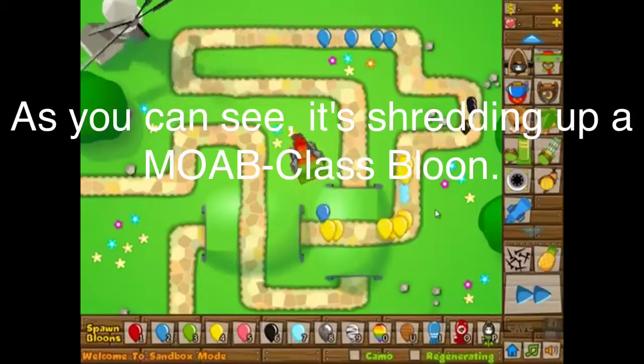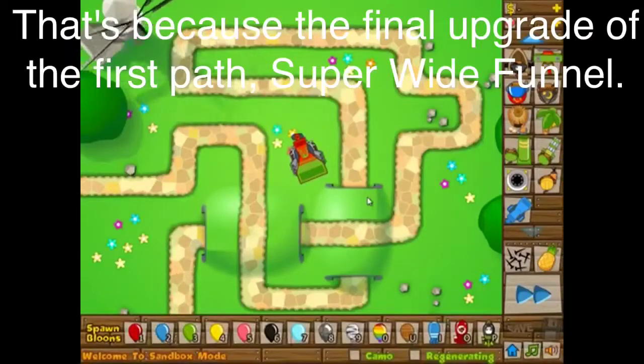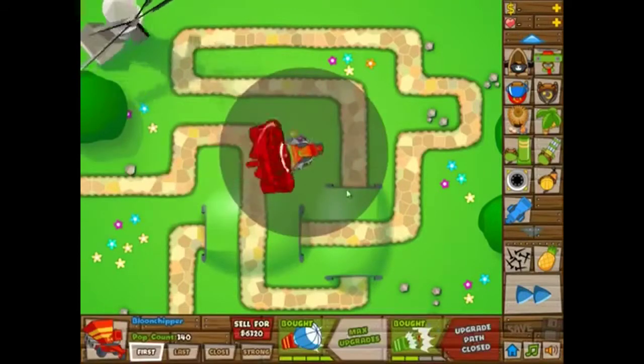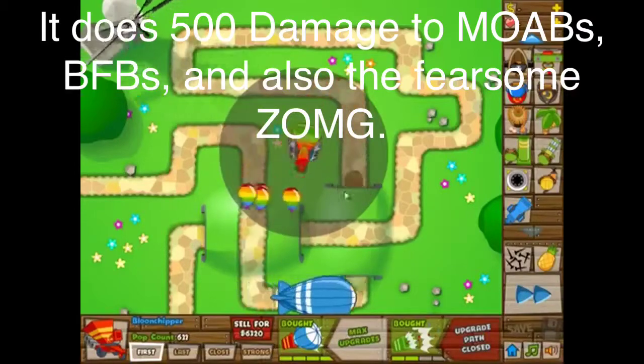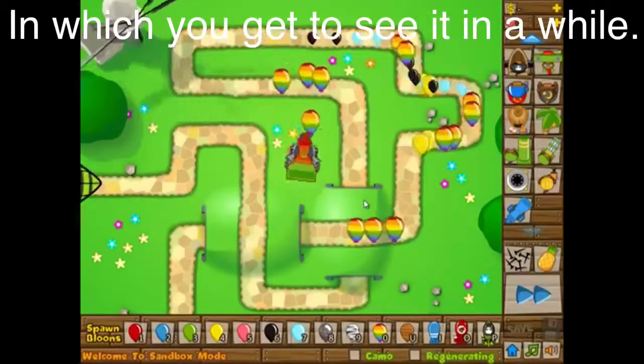As you can see, it's shredding up a MOAB-class balloon. That's because the final upgrade of the first path, Super White Funnel. It does 500 damage to MOABs, BFBs, and also the fearsome ZOMG, which you get to see in a while.